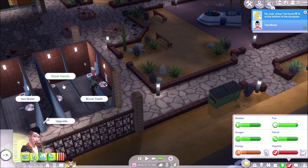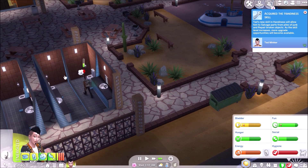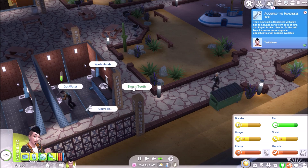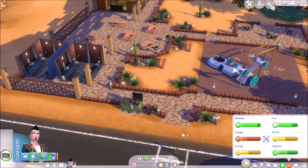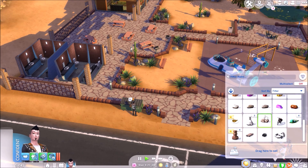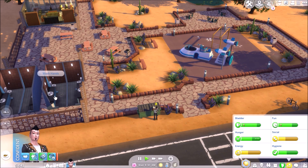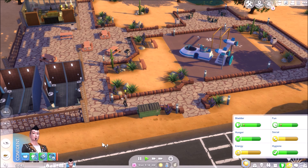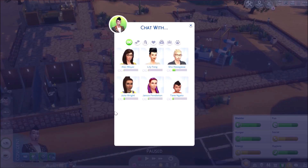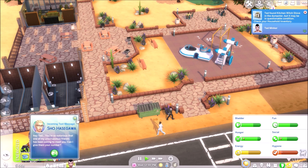The broken sink is an opportunity to acquire the handiness skill which will help us upgrade our appliances once we're set up at home. There's no food left on the benches so we raided the dumpster and got ourselves a tasty omelette — a dumpster omelette, lovely. We can use our phone to chat to one of the people we've made friends with to get our social need up. We've spoken to a few people in the park now so our friend list is getting bigger.